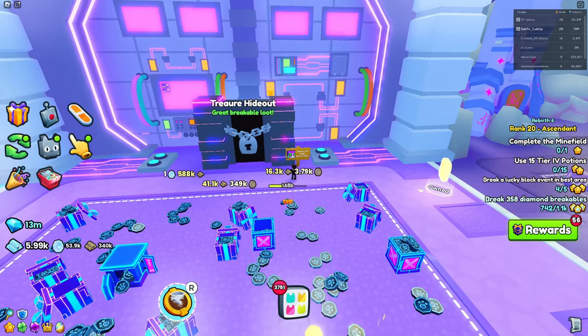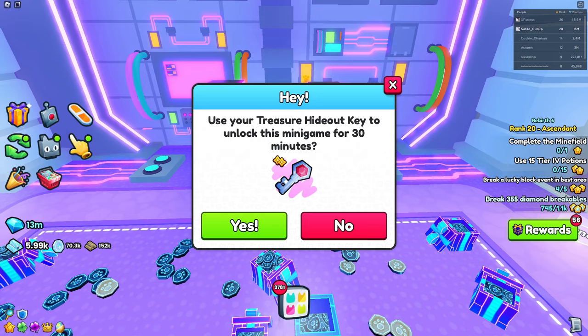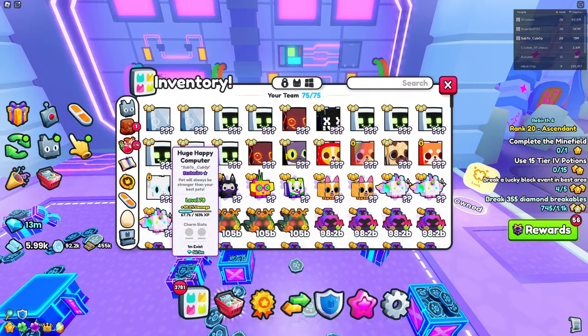So as you can see, I'm right next to Treasure Hideout, a minigame right here. If I were to press E, I can use a Treasure Hideout key — which I won't do because it won't really prove anything. Obviously I won't get a Huge because the chances have been nerfed, and it's pretty evident.